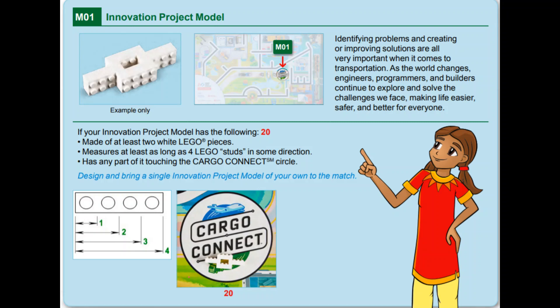This is the very first mission of the Cargo Connect game. For this mission, teams must build a small model with LEGO pieces from bag 16 of the challenge kit. The model must be made of at least two pieces and must measure four studs long. To score points, teams must bring their model to the Cargo Connect circle in the center of the table.